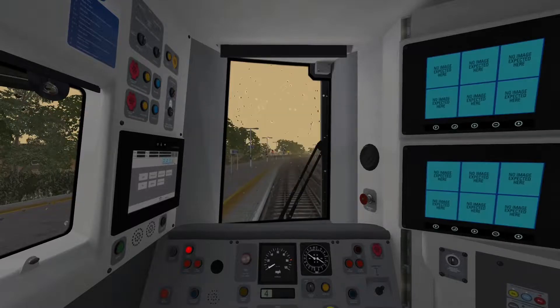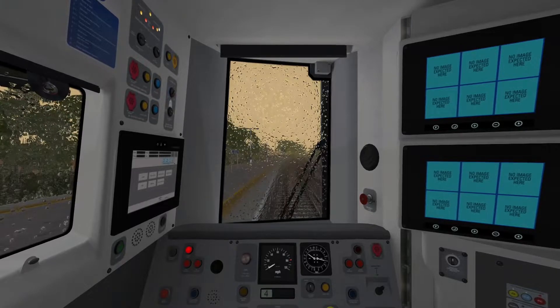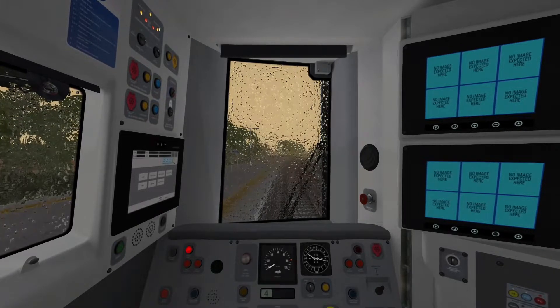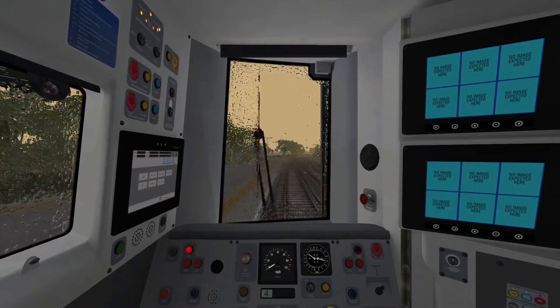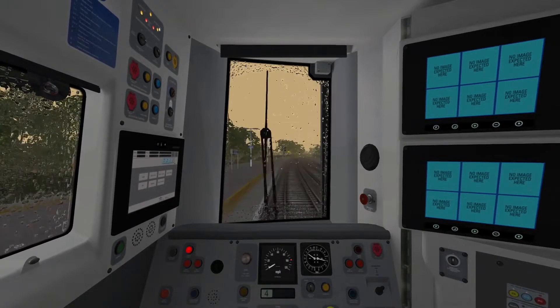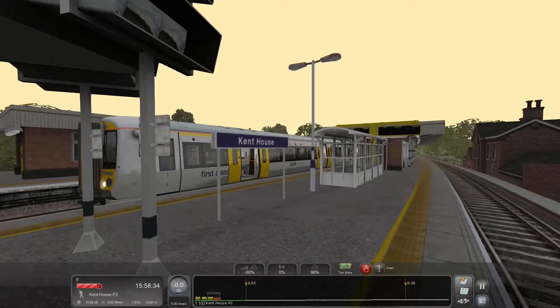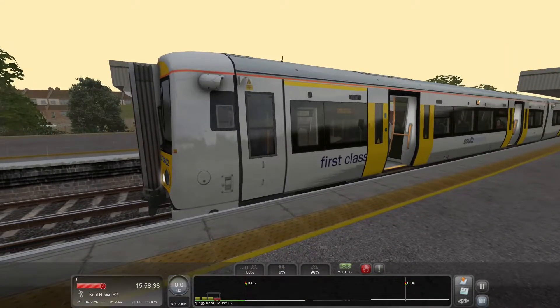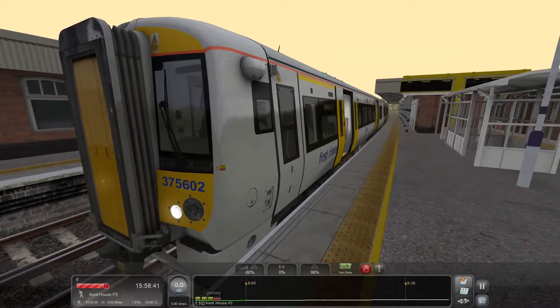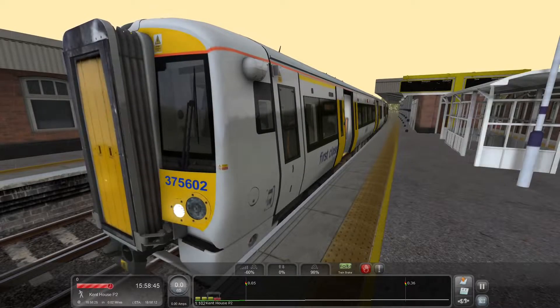Let's open some doors here. Doors are open. Let's turn the headlights on — which they're now on. Are the instrument lights needing to be finagled with? In any case, this is the same kind of train as the 375. It's the exact same type of train, just a different skin. There are probably other minor differences with the Class 375 compared to the 377, but it's the same general model of train.